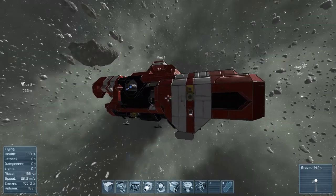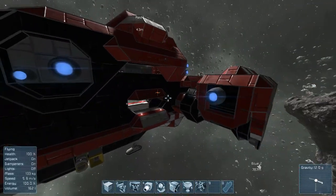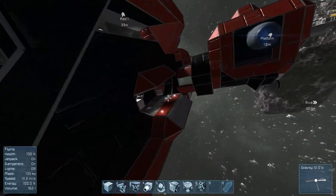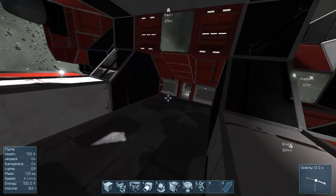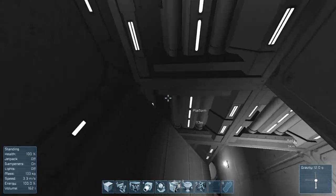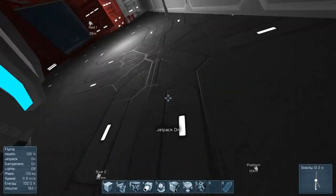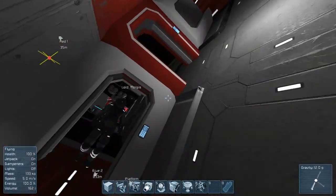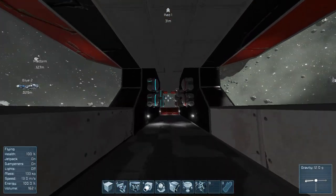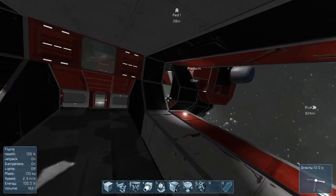I might show that later but right now we're doing the gravity shielding. The problem is it disrupts gravity inside the ship. Oh, I love how you put the doors like that — you could actually get out and then fall, and then not get back up without your jetpack. But hey, it's still kind of like other ships where you need your jetpack to ascend anyway.